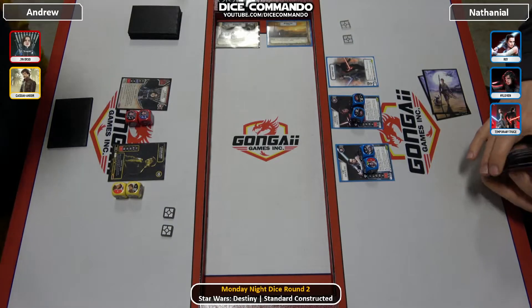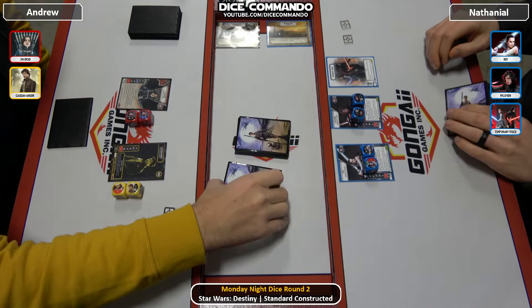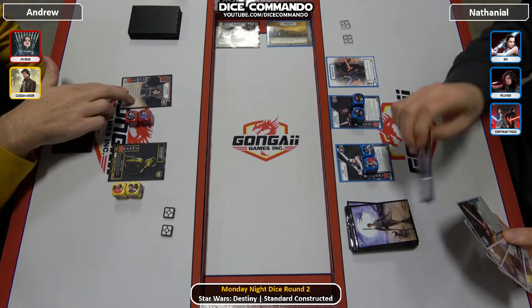Hello everyone and welcome to Dice Commando's coverage of tonight's Monday Night Dice Tournament here at Gongai Games. On our left we have Andrew — we saw in Round 1 he's playing Jyn Cassian. On our right we have Nathaniel, he's playing Raylo. Andrew has shown that he's on the mill variant of this deck.